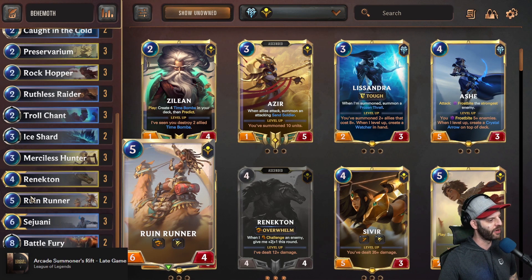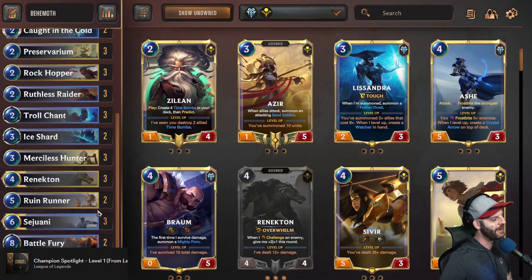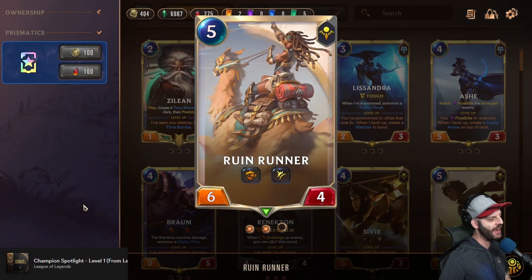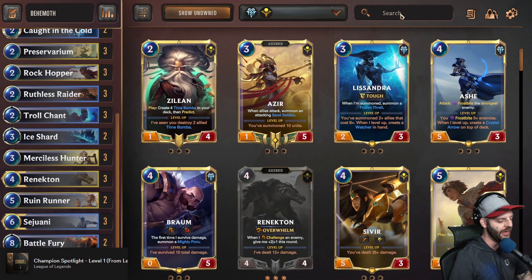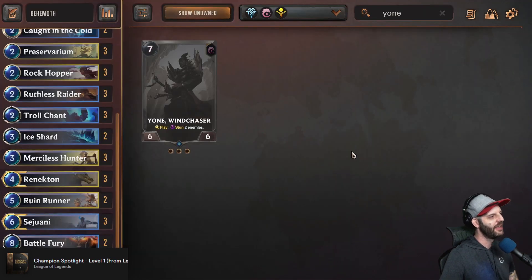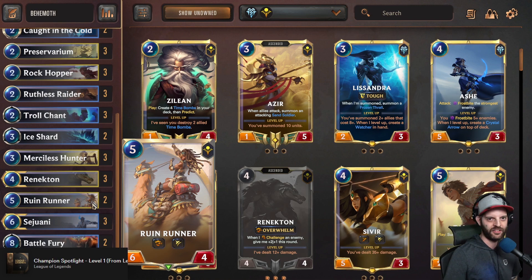The only card I haven't seen is Ruin Runner, since I added it to the deck. But this is a very good source of Overwhelm — it's very hard to deal with because it has Spell Shield, so it ignores a lot of spells, with the exception of Scrying Sands, which doesn't pop the Spell Shield — I think that's actually unintended. It can be made vulnerable by cards like Merciless Hunter, which will not be stopped by Spell Shield. Spell Shield is a very strong mechanic that makes it much harder to have this card be Concerted Striked or Single Combated.